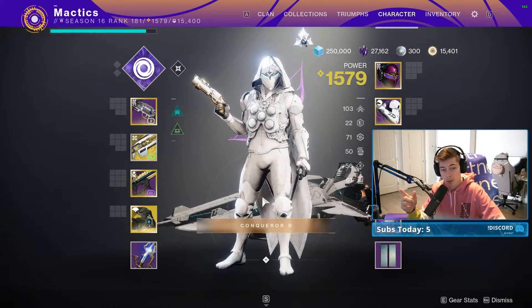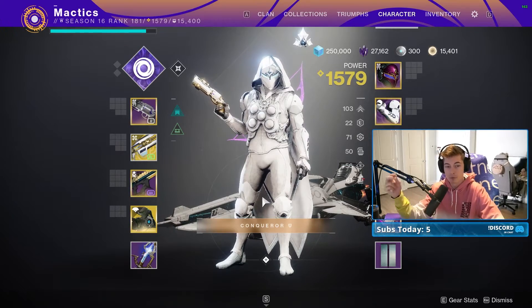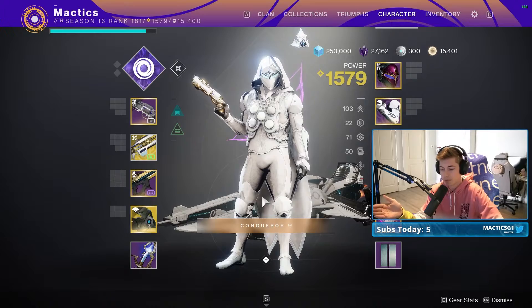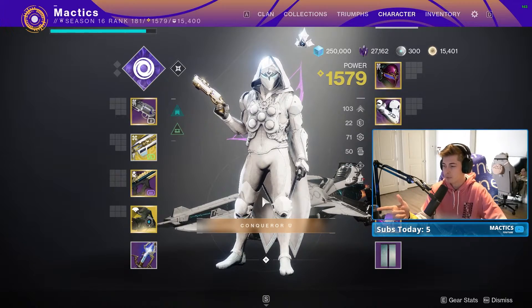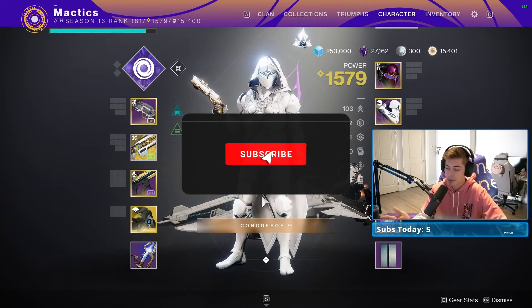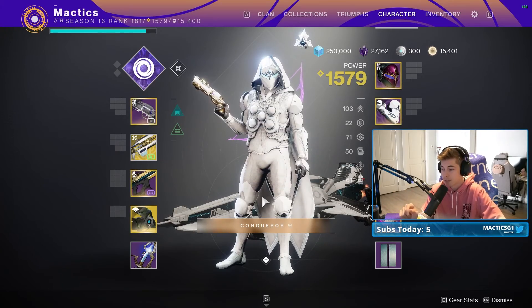You do not want Child of the Old Gods on Warlock because the weakened debuff from Child of the Old Gods will override any Divinity debuff you have, meaning you only get a 10% debuff instead of a 35% debuff. Child of the Old Gods also just isn't that great in GMs. Hopefully this helps and allows you to get your Birthplace of the Vial Grandmaster clear a little more smoothly. Make sure to hit the subscribe button if it did, and I'll see you in the next one.